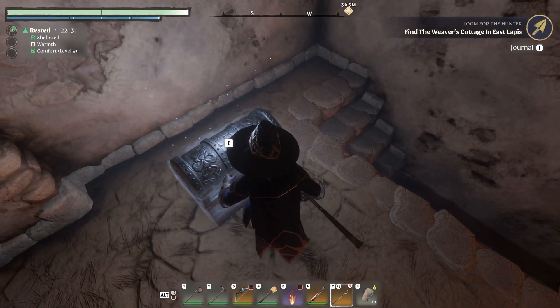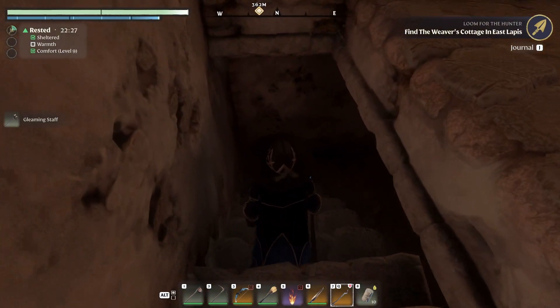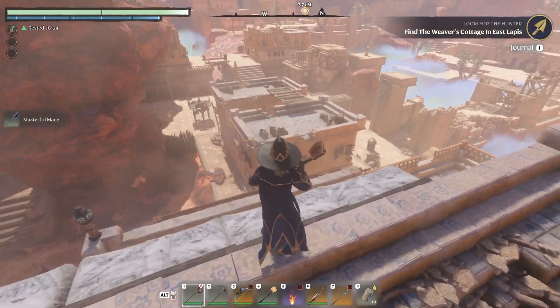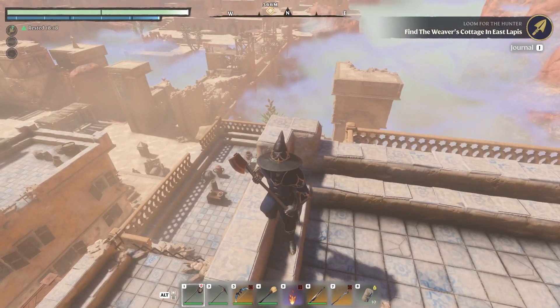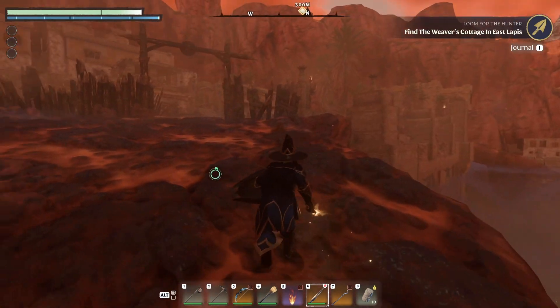There's another silver chest right here, and it's really easy to miss these staircases — they're so small. Right across on the bridge on top of this house, we do have another silver chest — another masterful mace. There's no point in me recording every one of these houses. Most of them are empty except for the basic loot items. Alright guys, we finished this half — nothing but a couple of chests in there. Nothing major, no lore.